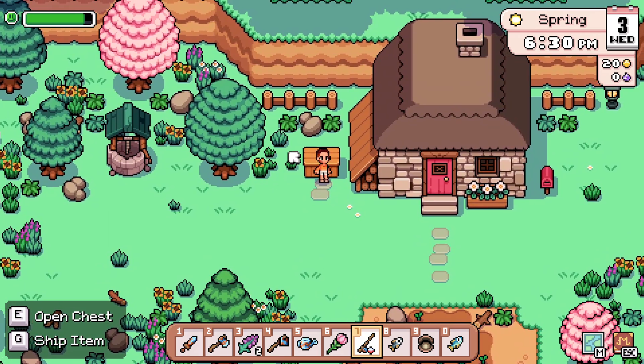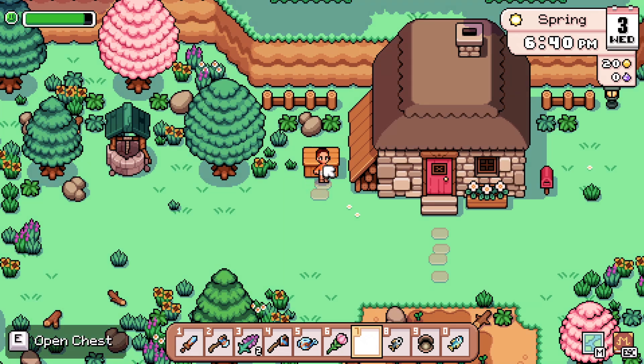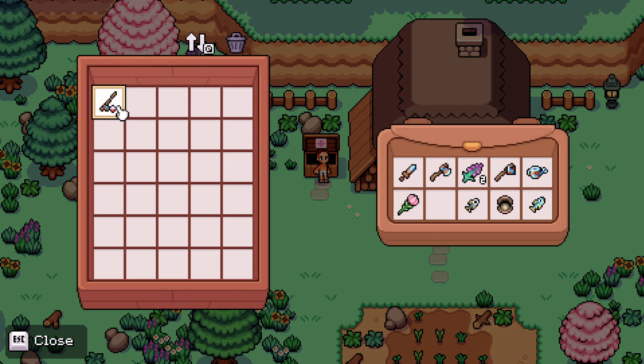Outside of your cottage is this little bin here, and you can see on the bottom left of the screen G for ship item. If I open the chest, you can see that number seven on my action bar has been put into the shipping bin.